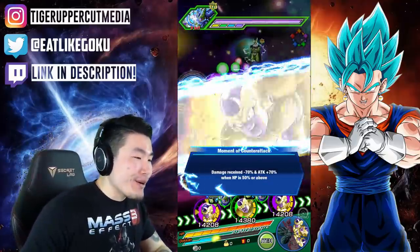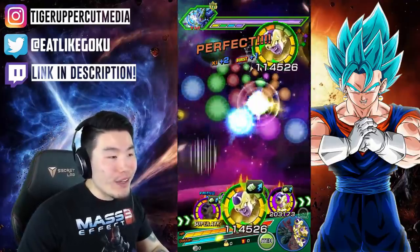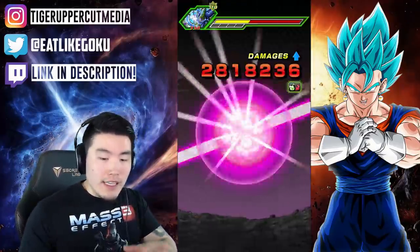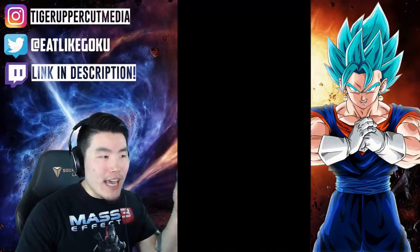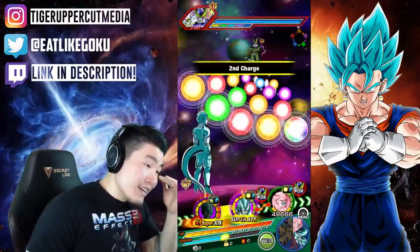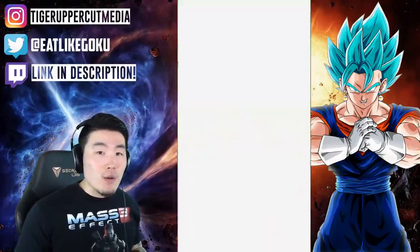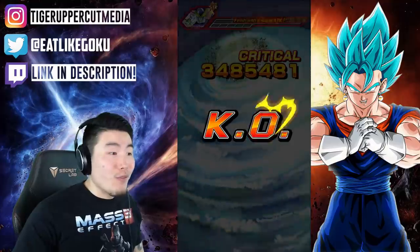Turlis might be better as a pure support, but I like Kid Boo more as a unit just because he does everything - he's a jack of all trades. He actually hits very hard, not just decently hard. And then you factor in the fact that he's just such a good support unit on top of that. I'm in love - that's gonna sound kind of weird to say about a JPEG in a game, but you know what, the heart wants what it wants, and my heart tells me that I want this physical Kid Boo. Wow - 3.4 million from the Cooler too!